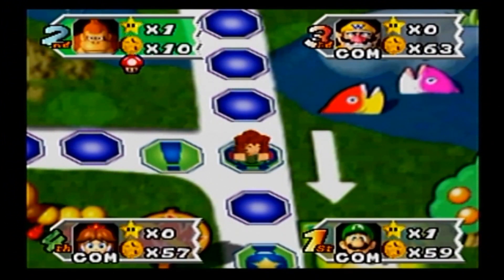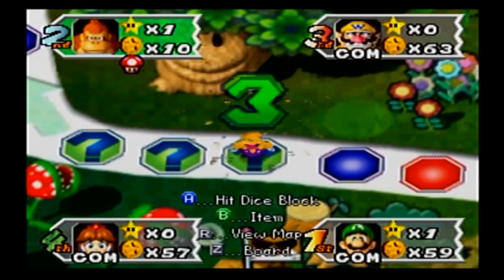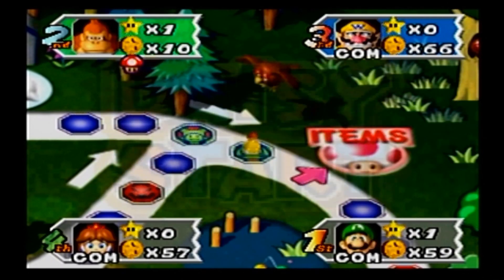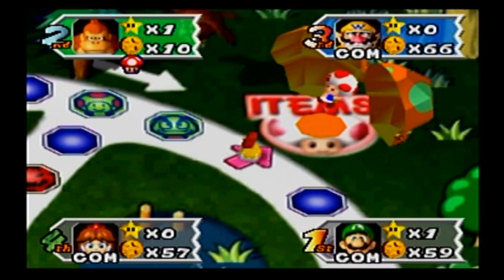Honestly, mushrooms are also pretty good for this board, because if you see the direction of the sign pointing in the way you want to go, you can kind of use a mushroom to book it all the way there before it changes. So they can definitely be advantageous for sure.